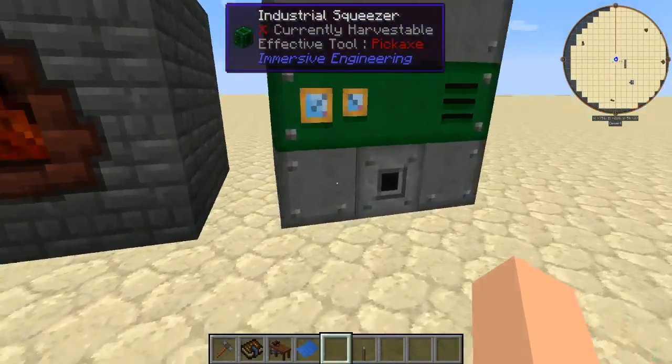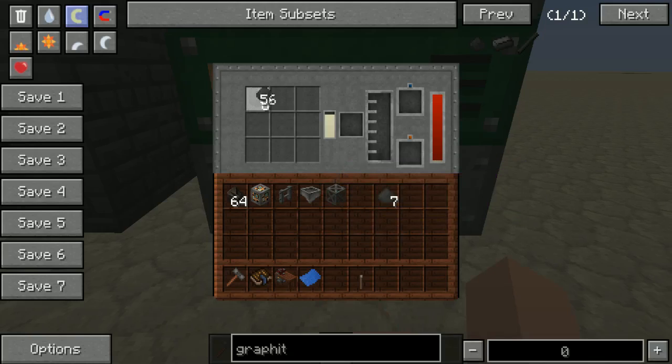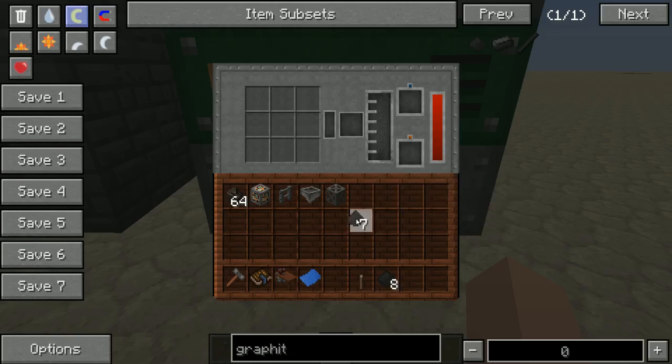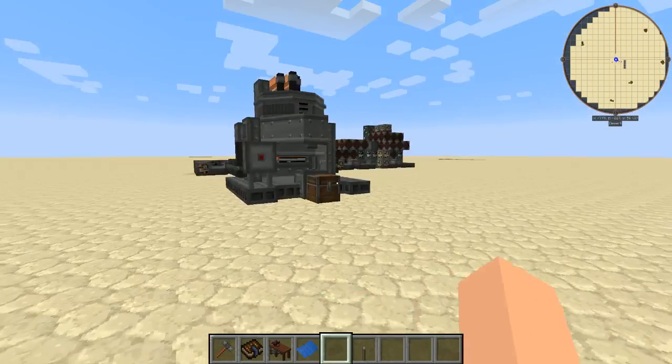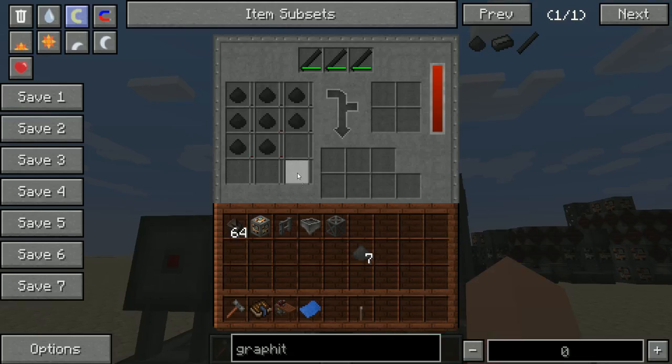Once you get enough of that, it takes eight pieces of this to make a single hop graphite dust. Once that's done, we'll make an actual bar. As you can see, an entire stack of that dust only makes eight. You can come over to the arc furnace or whatever furnace you've got, drop these in, and it's going to cook them up into the ingots.